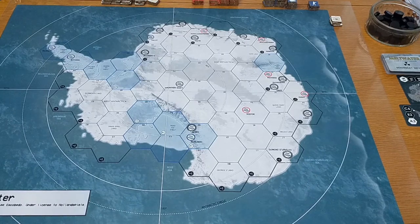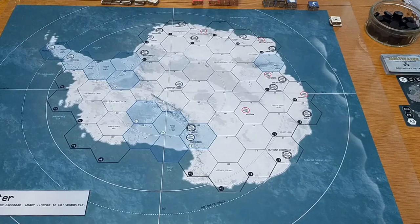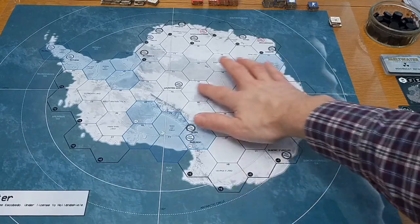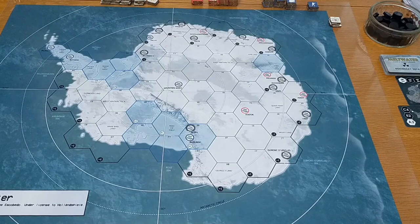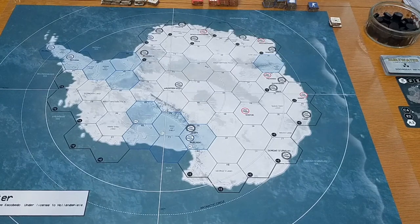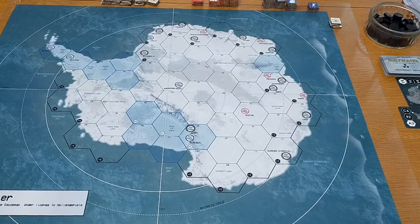There are four different types of hexes, three of which are visible at the moment, and one that becomes a feature as the game progresses. The majority of the map at the start of the game is what's called clean hexes - these are all these white hexes - and they're called clean hexes because they're not currently affected by radiation, and there are no modifiers applied to them. The basic premise is that there is a certain amount of life that can be sustained in Antarctica without any other modifying influence from radiation or various other things.